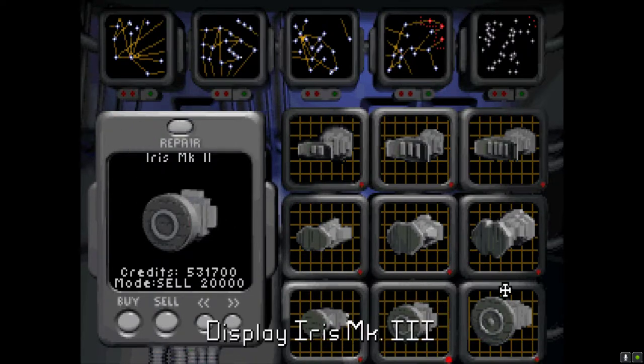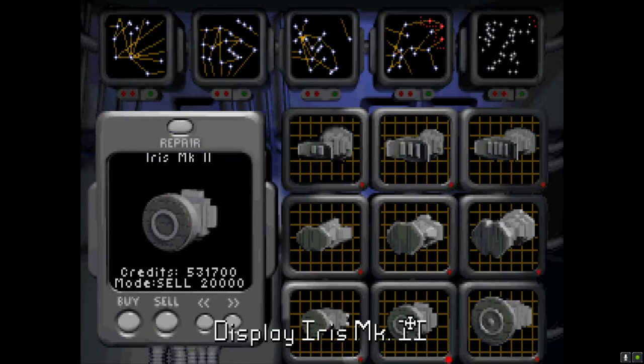For the purposes of the storyline of this playthrough, the game is going to get a lot harder as we do the storyline, so I'm going to purchase the Centurion, which is probably the best ship that you can get in this game. That's why we grinded so much money. Let me sell this.